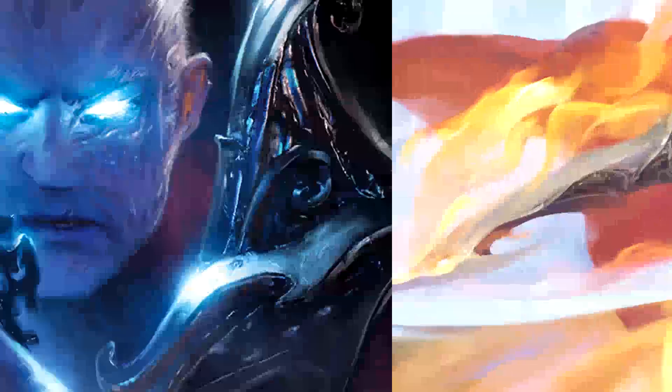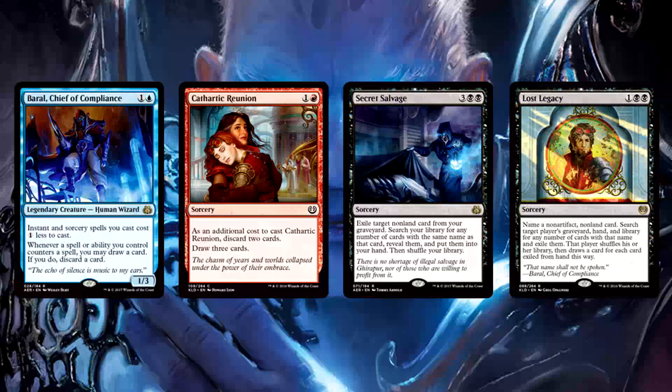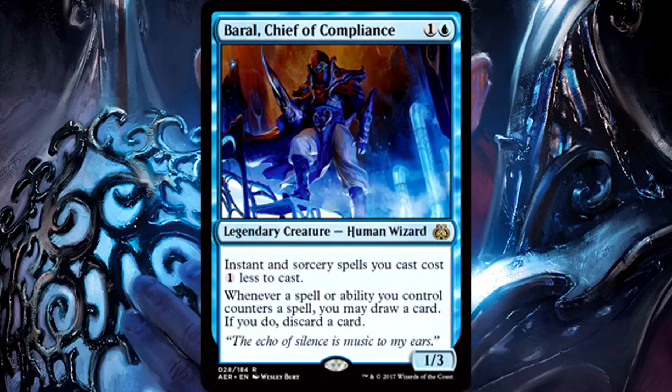The deck also includes six creatures. We'll begin with three Baral, Chief of Compliance. This thing is a maniac — totally underrated. While we are only running three counterspells, we're not running Baral for his triggered ability; we're running him for his insane cost reduction. This deck contains 25 instants and sorceries, most of which are two or three mana. Being able to cast our powerful spells for two mana or even one mana — that's absurd. Every game tested with this deck went much better when we had Baral on the battlefield. His three toughness is great to block early attacks, and if you get even a turn or two of cost reduction you can end up playing twice as many spells as you would have normally.